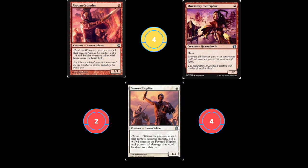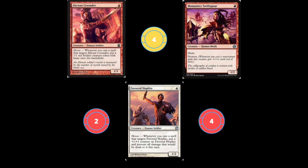Next up we've got four copies of Monastery Swiftspear. It's a one mana 1/2 with haste and prowess. Because we've got heaps of cheap non-creature spells, this can also get really massive and is a good aggro card to go with our aggro theme.